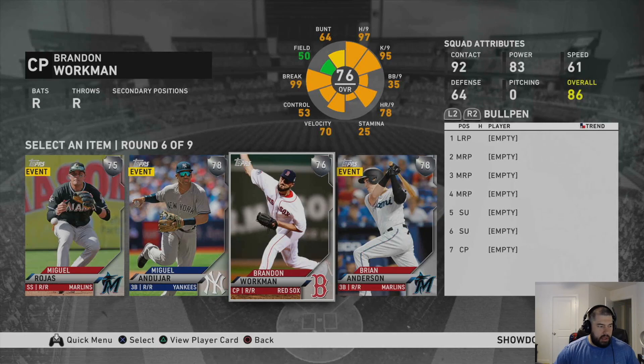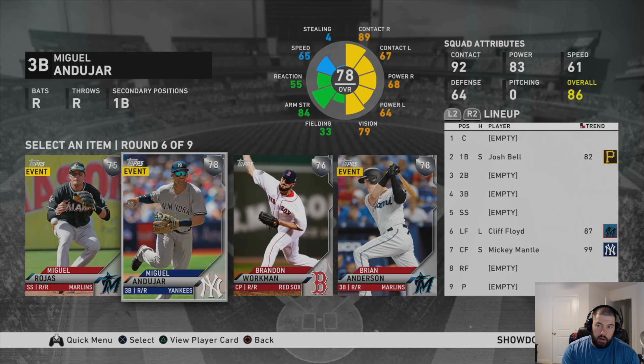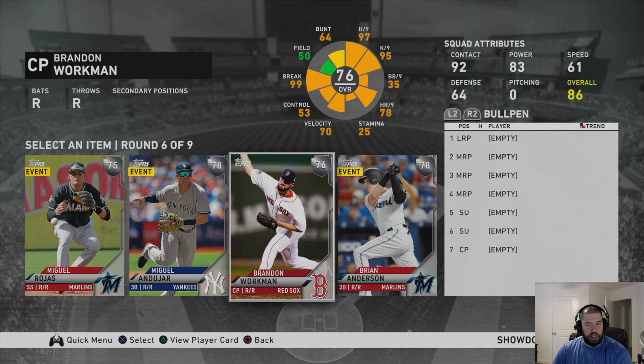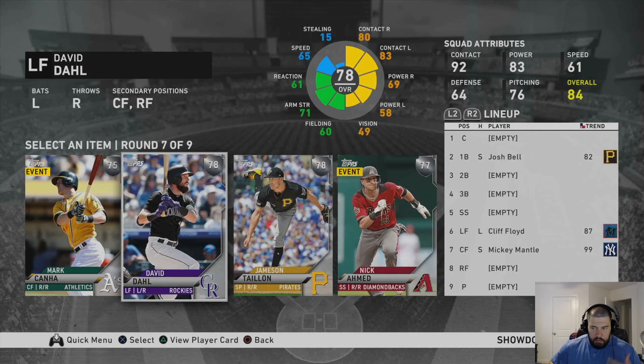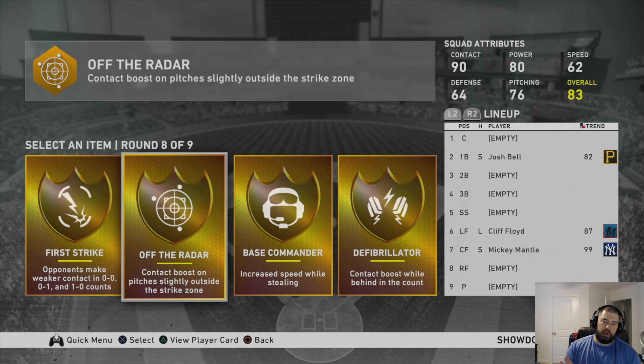You need a closing pitcher. We're six out of nine rounds and we haven't seen a closing pitcher other than Alvarado and Rivera — you don't want to pick either of those guys. You want to pick Brandon Workman right here. There are other good options like Miguel Adujar, but you want Workman because you need a closing pitcher. When we go over the missions in a second, you'll know why. Also, 100% of the time in a silver round, if you see David Dahl, you pick him. David Dahl's a monster — super glitchy swing. David Dahl all day, every day.